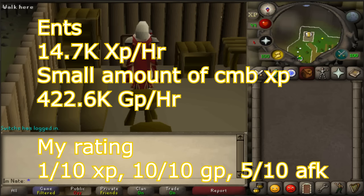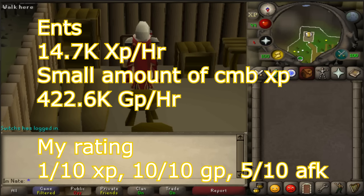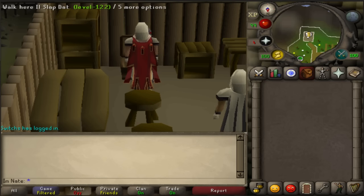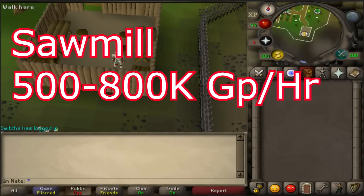Next was Ents — at Ents I got 14.7k experience an hour and 422.6k GP per hour, so they're definitely the best moneymaker for woodcutting. I don't know of anything else that approaches 500k GP per hour. For ratings, I'd give them 1 out of 10 for experience — pretty horrible — but 10 out of 10 for GP since they're the most GP per hour I know of for woodcutting. For AFK I'd say about 5 out of 10. You kill an Ent in about 10 seconds, then sit there AFKing a log for around 30 seconds. There are no requirements other than the requirements to enter the woodcutting guild, so basically if you can get in here, you can use it.